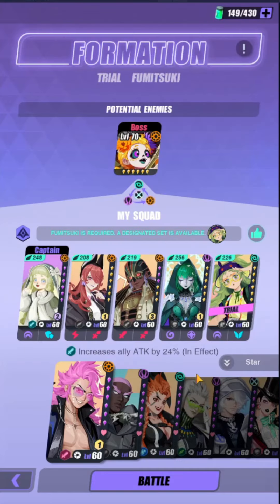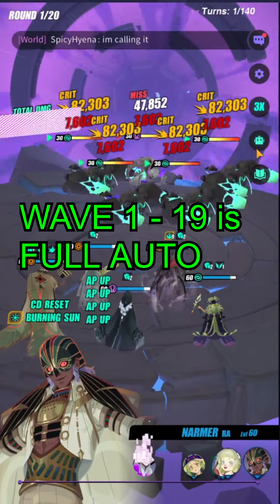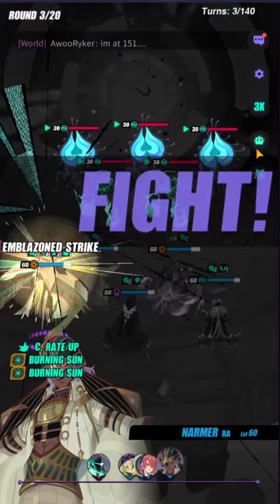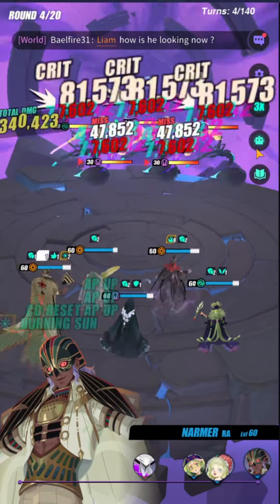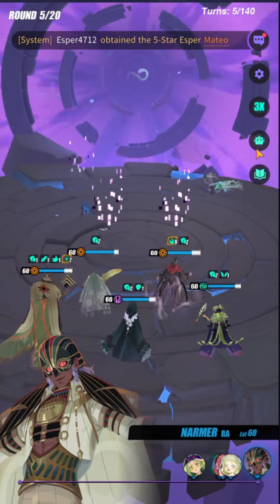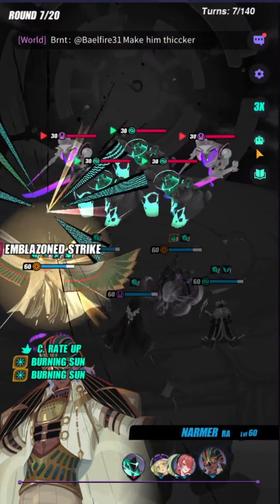The fastest I got with this team was 38 turns. Wave 1 to Wave 19 is going to be full auto except for Wave 15. On Wave 15, you can sometimes not one-shot the steward if you don't crit. My Narmer with this build has around 80% crit, so 20% of the time the run will take one additional turn on Wave 15. But all other waves, you will one-shot regardless of critting or not.